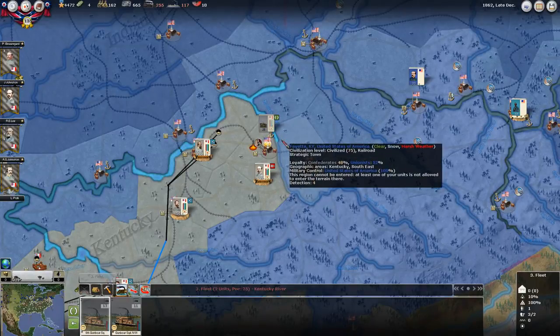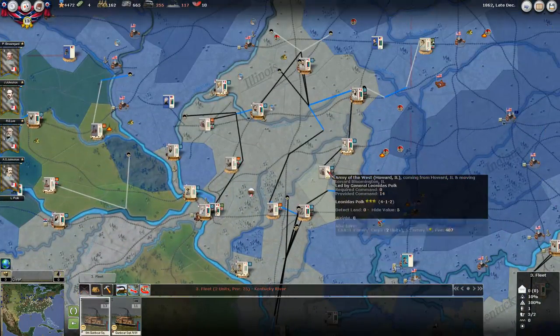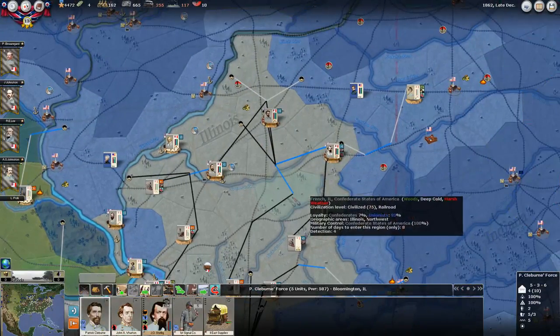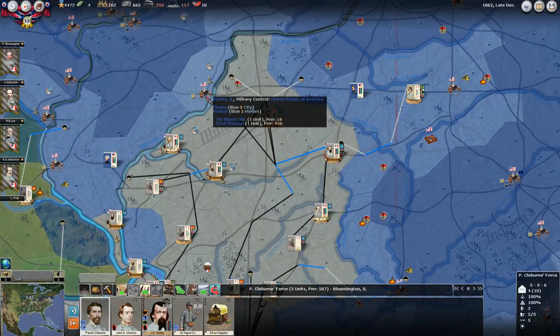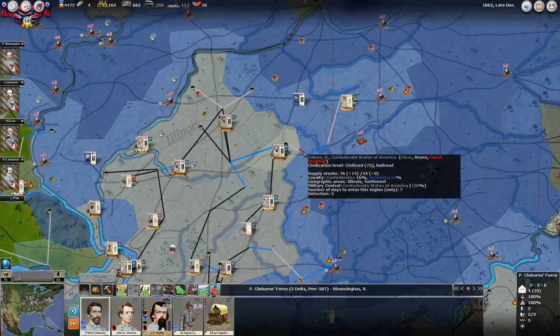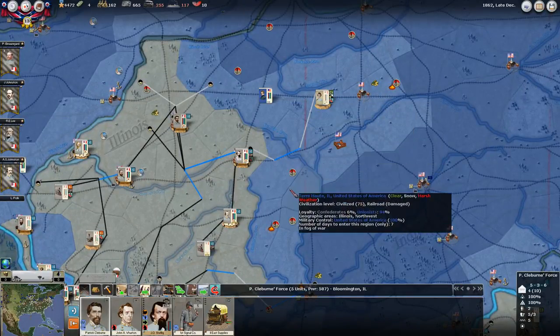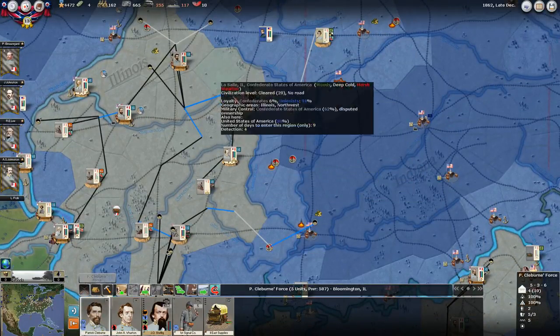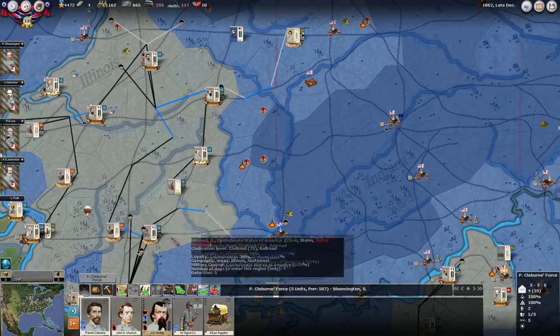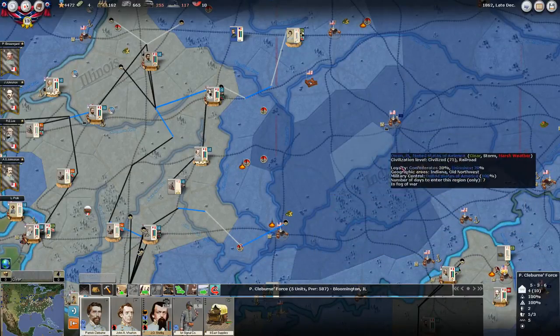Usually if you have four elements of navy on a river, it gives the opponent like a 10% chance to cross - something really low. I'm going to build up my forces here a little bit more, then hopefully take Peoria. I'm going to rebuild this rail line before I do that because the weather is pretty nasty up in this area. I've torn up the rail line up here and I'm going to try and tear this one up as well, because this is going to be my hold area. I'll push from here using these two rail lines west to east in the spring.